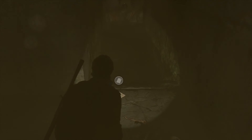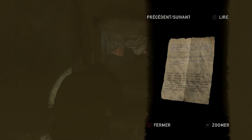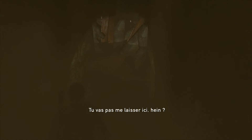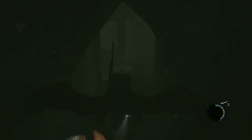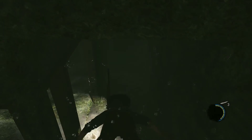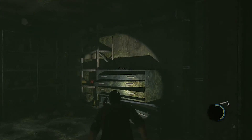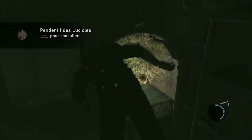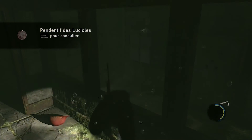Il y a un artefact ici, donc il faut le prendre. Je vous laisse lire — vous faites pause si vous voulez lire. Donc là, vous allez en face. Il y a plein de choses à récupérer par là. Vous allez remonter à la surface ici, car on a des médocs. On va replonger — vous allez voir qu'il y a des choses. Déjà, il y a des matériaux ici. Et là, il y a un pendentif des Lucioles que je viens de récupérer. Je vais vous le montrer de tout à l'heure. Un petit symbole des Lucioles ici.